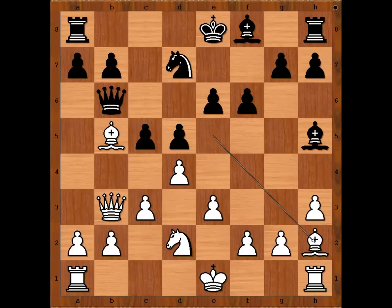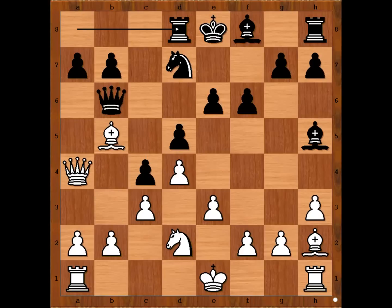F6, bishop to h2, c4, attacking the queen, gaining space on the board. Queen to a4, rook to d8. White to move — how would you continue now? Capablanca played b3, attacking black's pawns. This idea is still used even today.